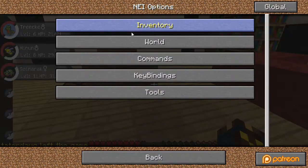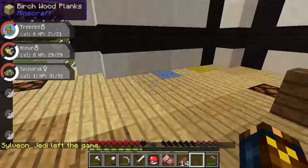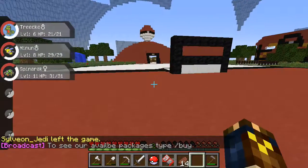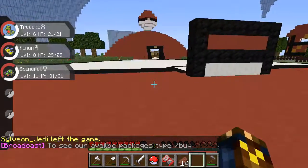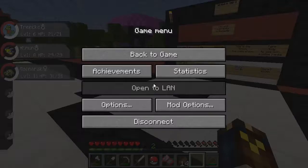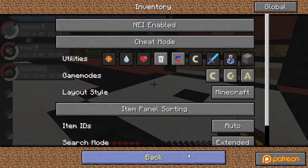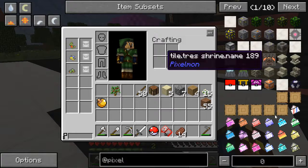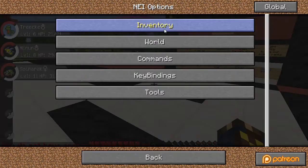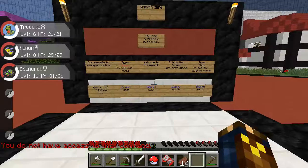I'm going to turn off the inventory thing because it really doesn't make much sense to have it in the game. I don't know why the NEI thing is still on. If you look something up it says you don't have access to the command, so it really doesn't make sense to have this at all. I could just go to the wiki and look stuff up instead.